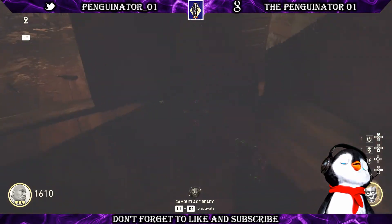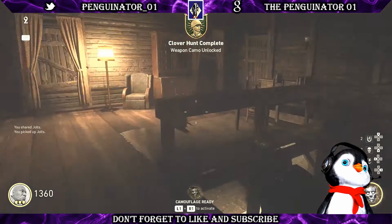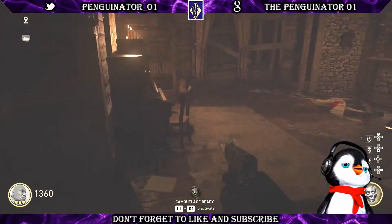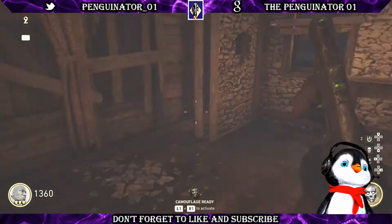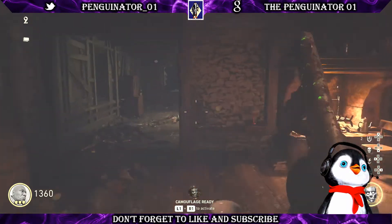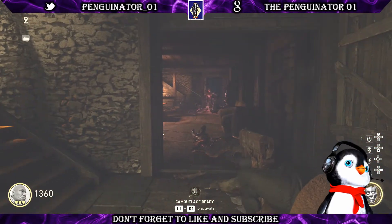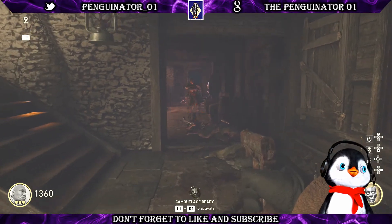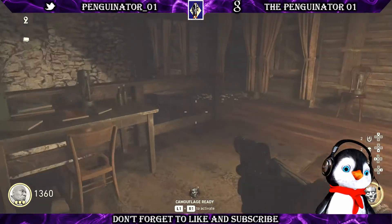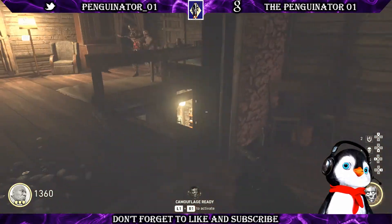Once you have these doors open, this is your fourth and final location right here. Your little leprechaun zombie will spawn somewhere — I'm not sure exactly where he spawns in. Once he spawns in, see there he is — don't shoot him, instead melee him. The reason you want to melee him is this: watch when I melee him.